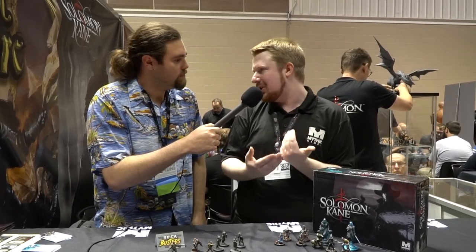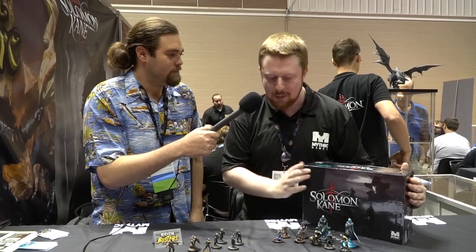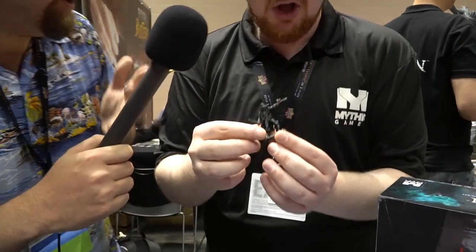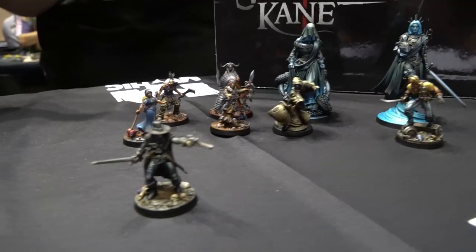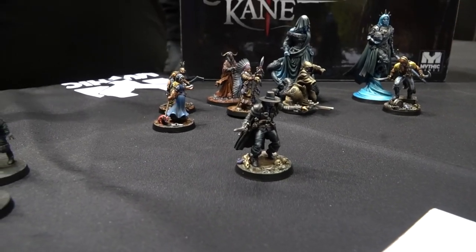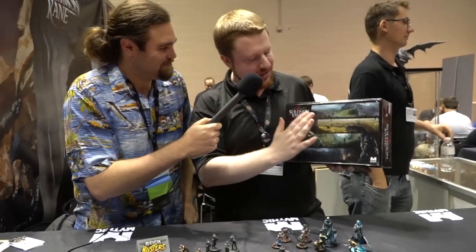Solomon Kane is basically your original witch hunter — he's a Puritan guy. You can watch the movie, but really you should be reading about him. The movie didn't really capture just how dark the 16th century was: ghouls, ghosts, demons, werewolves, bandits, pirates. In the core box alone we take him to England, Africa, Germany, and France — because that's where he went in Robert E. Howard's original stories.